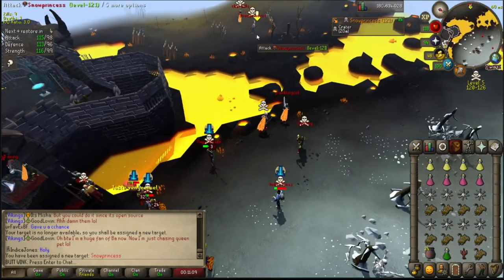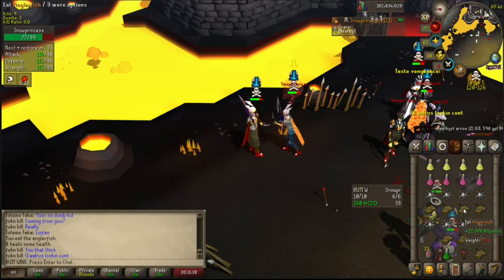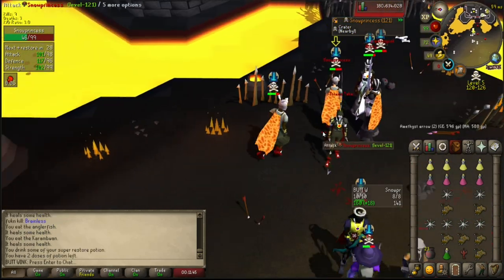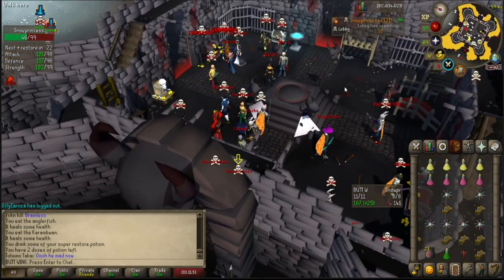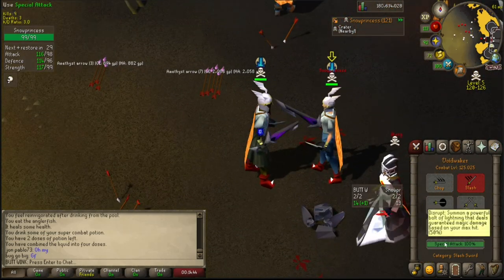New target — Snow Princess, basically the same setup as us. Yeah, easy eats there. Now he's gonna run. Okay, that's how it is. I might just skip this person because they just spec and run — that's kind of pissing me off.